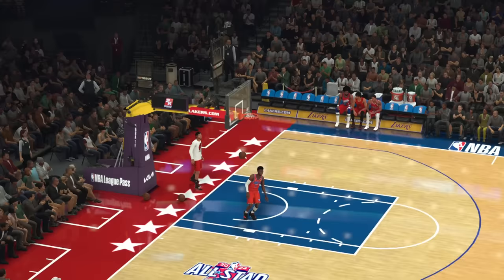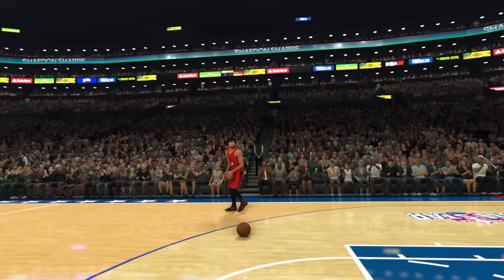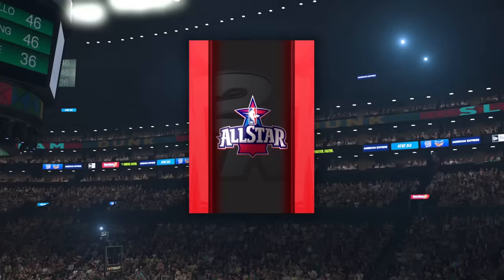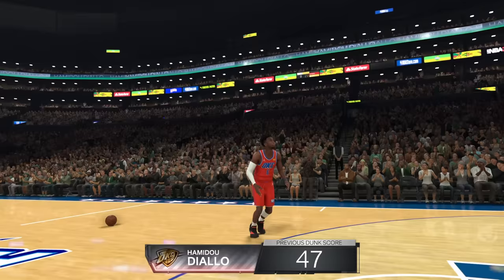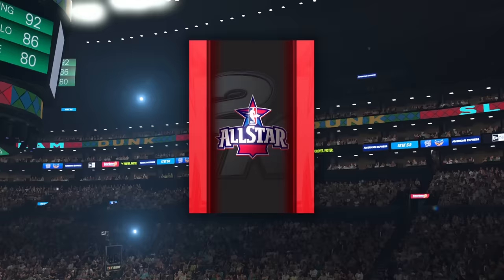Diallo did a better dunk than we saw on next gen, scoring a 47. D-Rose with a 95 rating did a self alley-oop reverse for only a 37. Shaden Sharp with a 96 rating did a simple windmill, also scoring a 37. Dr. J with a 98 rating did a self alley-oop going under his knees for a 47, tying Diallo. In the tiebreaker, Diallo scored 40 on a self alley-oop East Bay, but Dr. J scored 45 tapping it off the backboard, so Dr. J moves on to round 2.